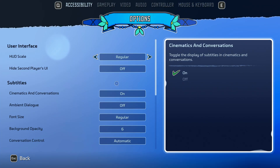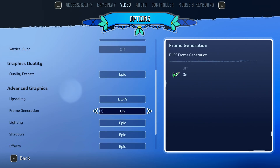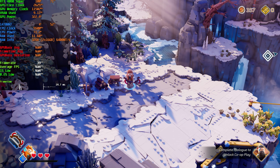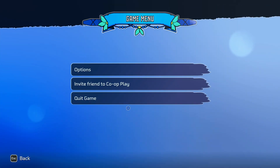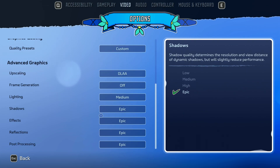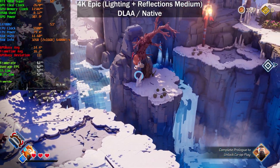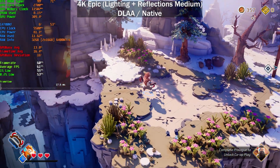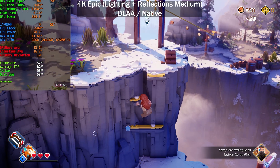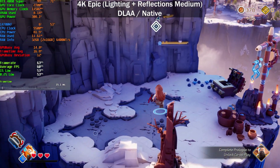Going back to native 4K with frame generation disabled, we get around 30-39 fps. Let's see what difference ray tracing alone makes — switching lighting and reflections to Medium. On the Epic preset without any ray tracing, we're now hitting 60 fps. There is screen tearing visible since I'm recording with an external capture card limited to 60Hz without V-sync. So 4K 60 native resolution is possible without ray tracing.